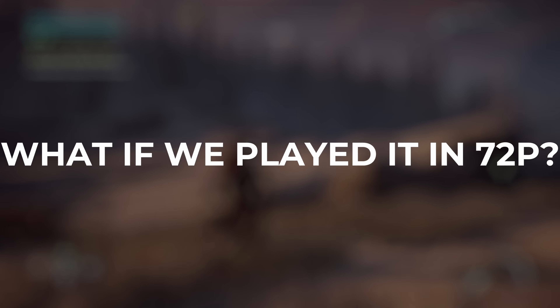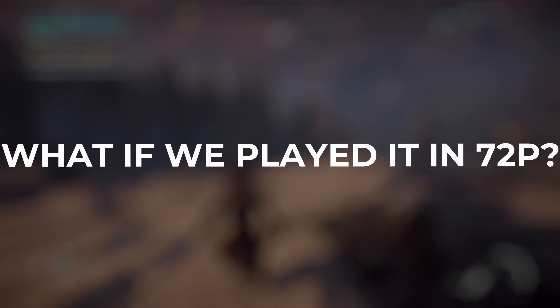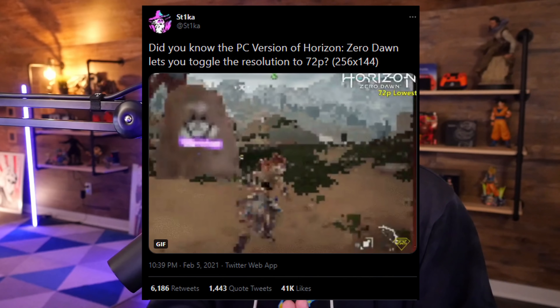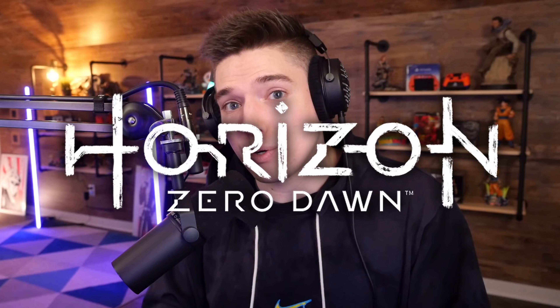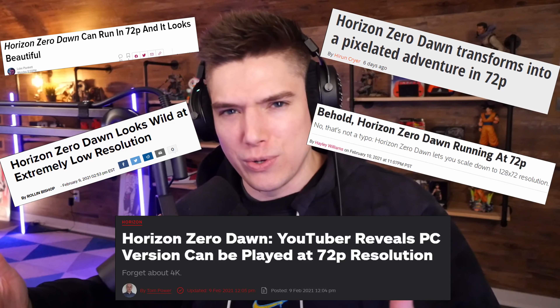Horizon Zero Dawn is one of the most beautiful and technically impressive games of the previous generation of consoles. But what if we played it in 72p? There was a tweet that went moderately viral about a week and a half, two weeks ago, of someone playing Horizon Zero Dawn on PC — the PC port of this game — in 72p.